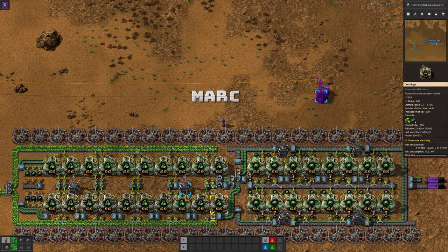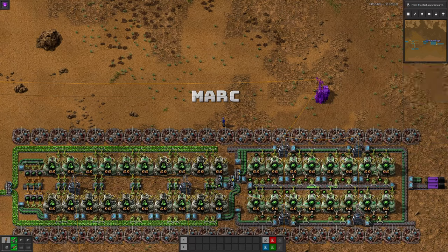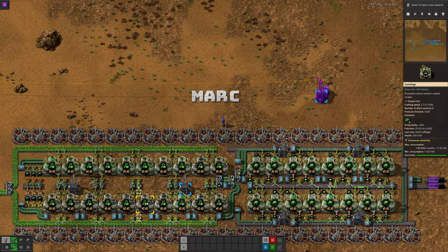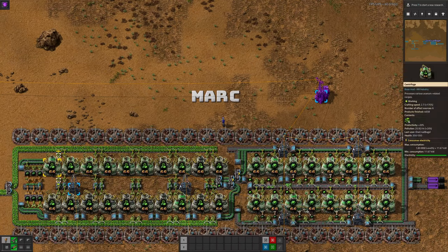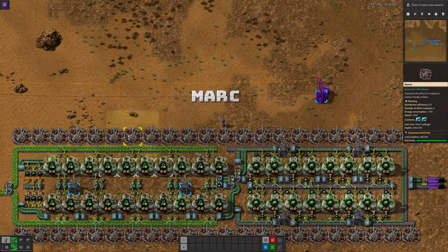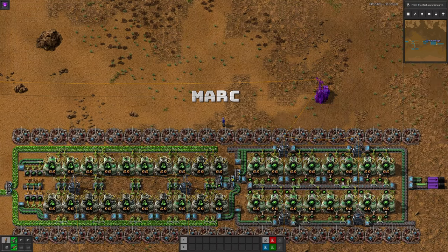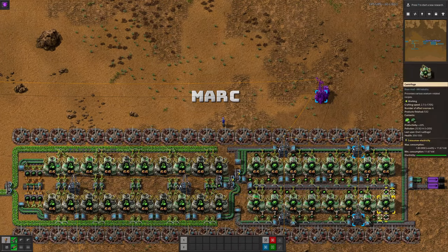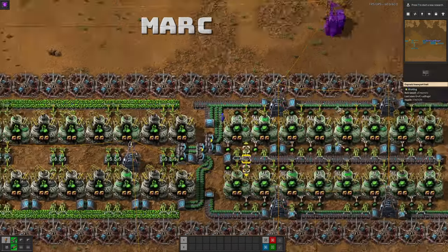The next design is Mark's, which is fairly similar to Tristan's on the uranium-ore-processing side. Mark has decided to make it a little more complicated but more effective by putting productivity modules into all the centrifuges and also having speed modules from beacons running on absolutely everything else, so this system gets slightly more output for the input compared to all the others.